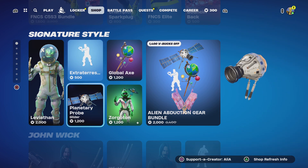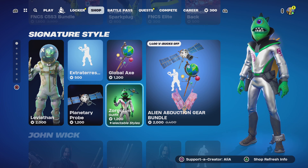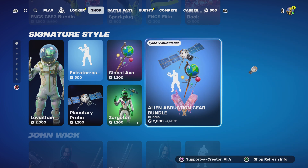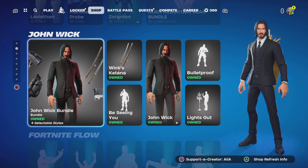We've got the Planetary Globe glider, the return of the Zorgaton skin, the Global Axe, and the Alien Abduction Gear bundle which I've already covered in its own 'Is It Worth It' bundle video on YouTube.